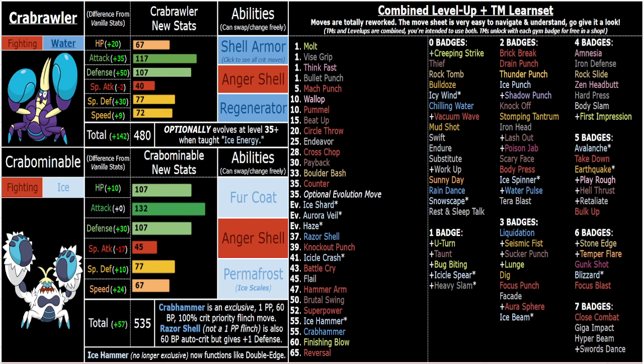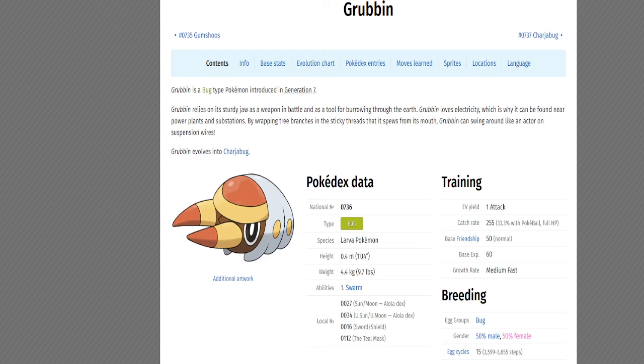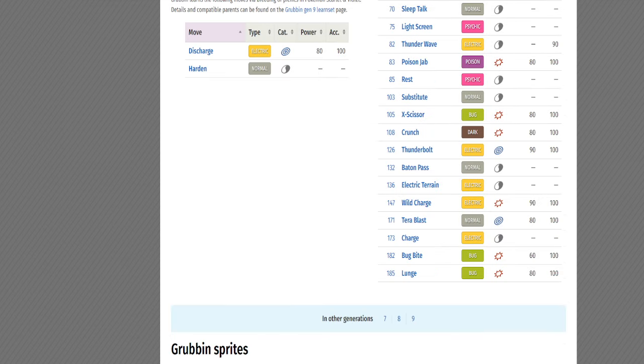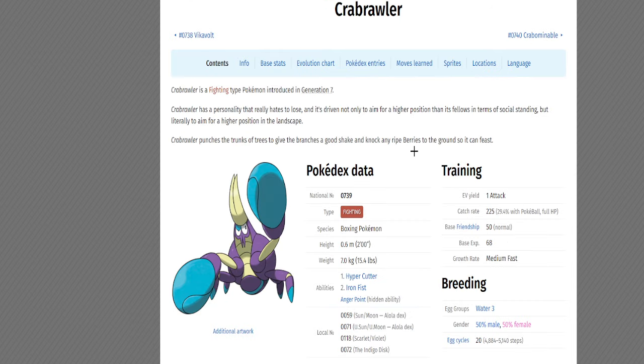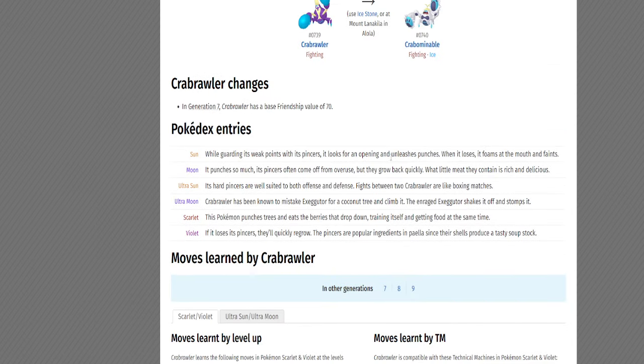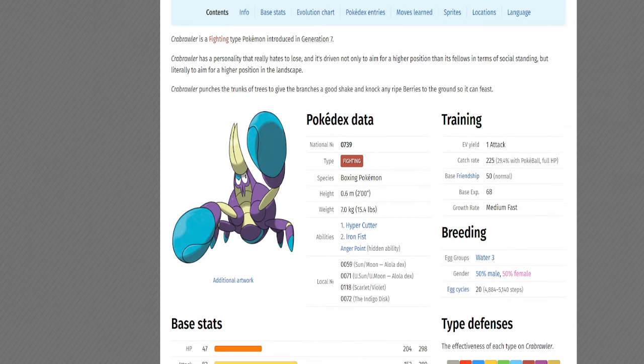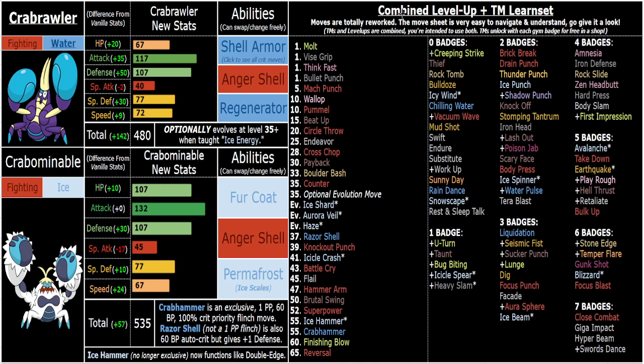They've got some really awesome abilities. The reason I chose Regenerator is because the Pokedex explicitly says that they grow back their claws and pincers if they come off — and not just that they grow back, but that they grow back quickly. That's a pretty common trait for Pokemon with Regenerator. Also, in the real world, crabs and most crustaceans will grow back lost limbs, especially crabs and lobsters.